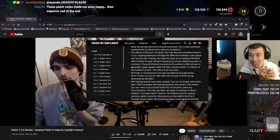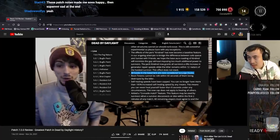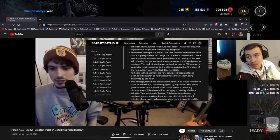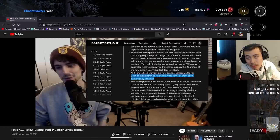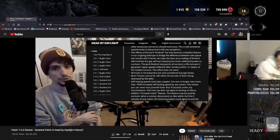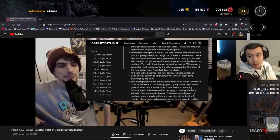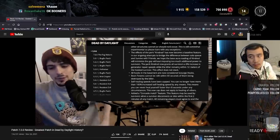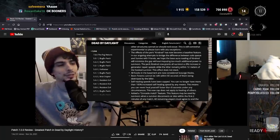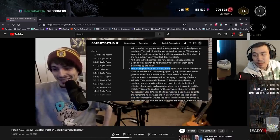All hooks in the basement are now scourge hooks — that's a pretty obvious one, I don't know why they didn't do that to begin with. The basement is supposed to be the worst place to be hooked, so by default they should be scourge hooks. Also huge: boon totems cannot be relit within 60 seconds of being destroyed. This makes it actually worth it to destroy one. Not being able to reset a totem for a full minute is pretty significant.